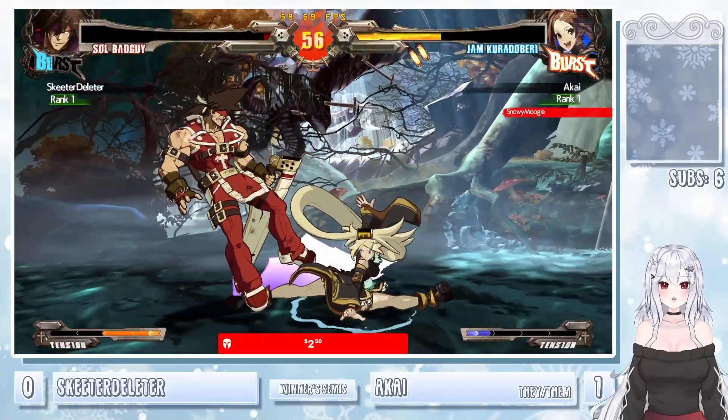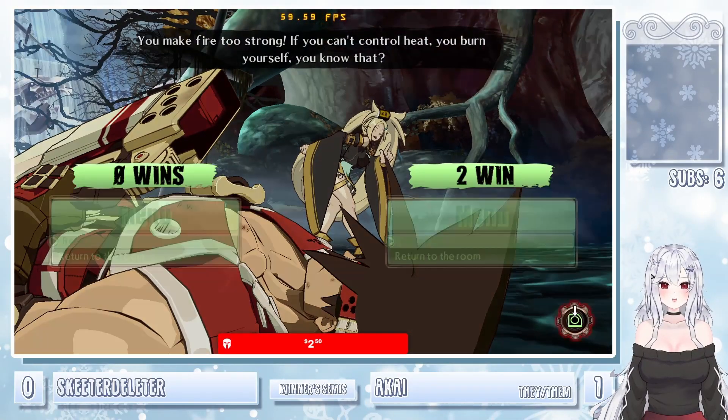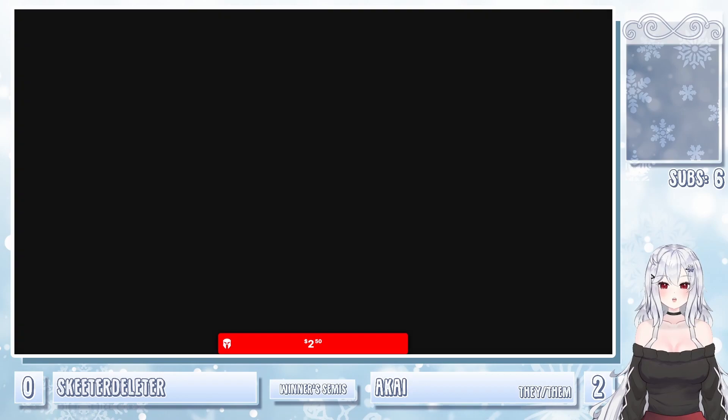6P whiff just mashing that 2D. Damn — got some hella fast buttons for the scrambles. And that is going to be 2-0 for Akai.